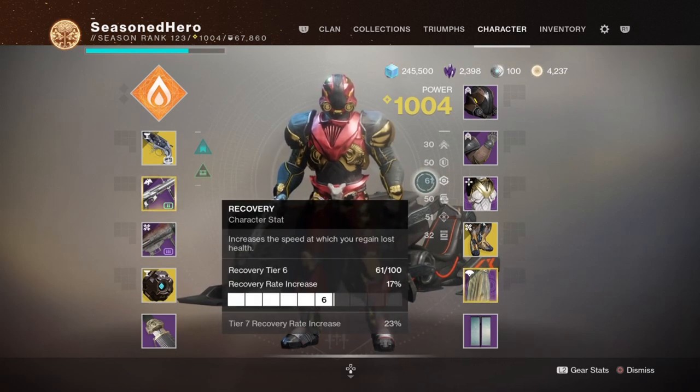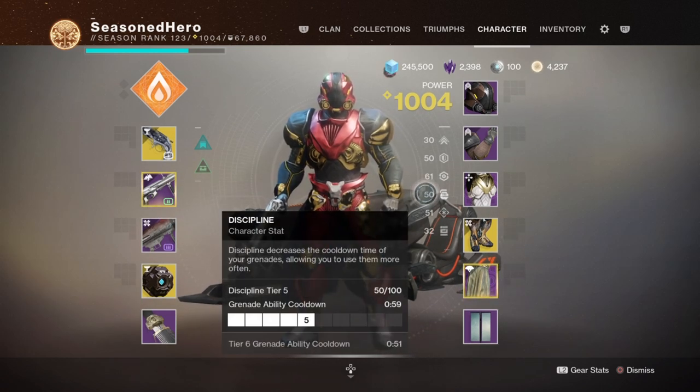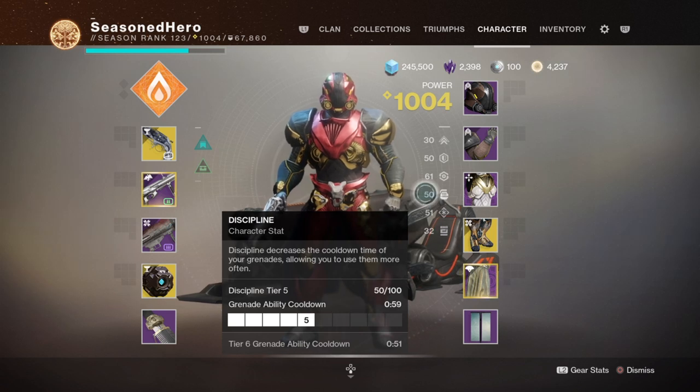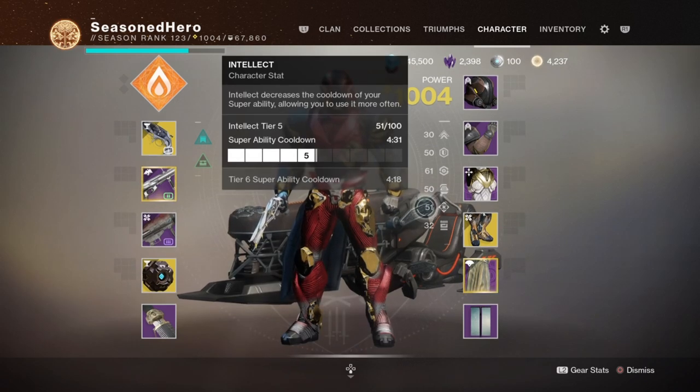The Discipline stat is at 50, which is an appropriate level — having Sun Warrior, Demolitionist, and mods such as Enhanced Bomber is plenty enough to fully get your grenades back in mere seconds. I'd only recommend increasing this higher if you don't have a weapon with Demolitionist, or if you have mods that increase your grenade regen rate.